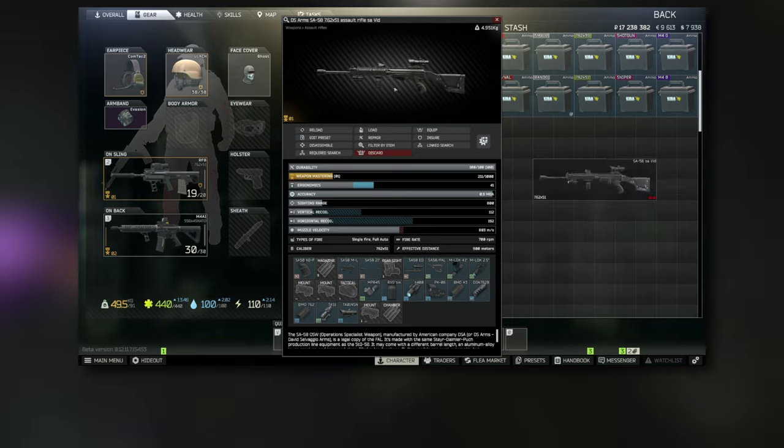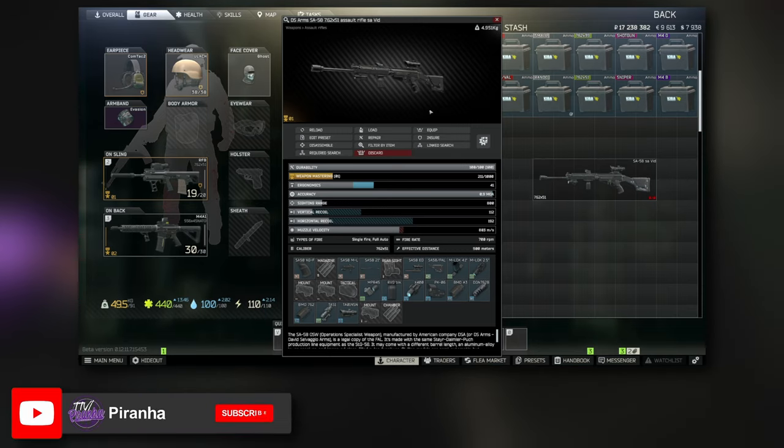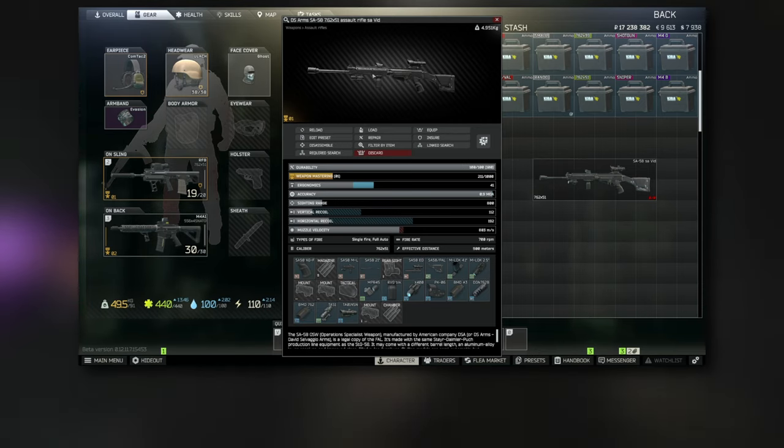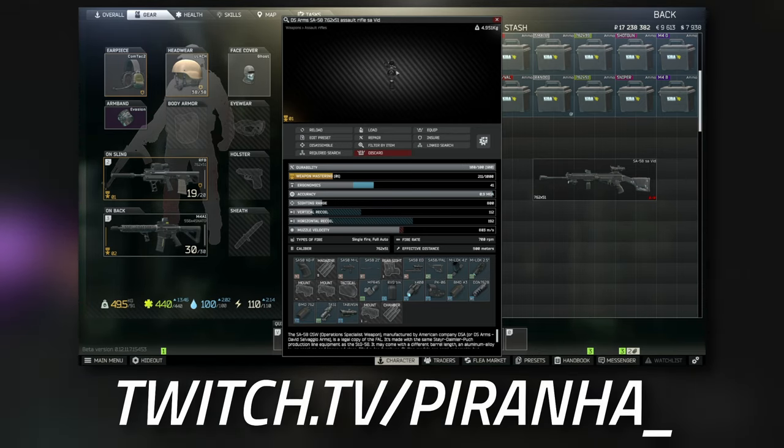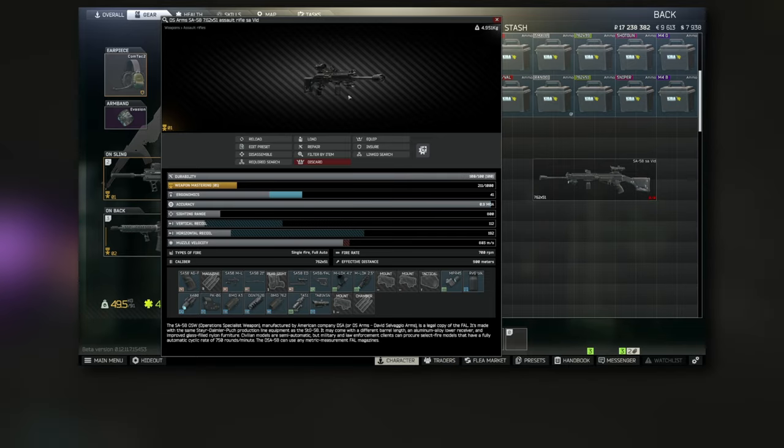The total cost of the gun comes out to basically 30 to 40k. This build has 41 ergonomics, 112 vertical recoil, and 192 horizontal recoil. Hopefully you guys enjoyed this — don't forget to head over to the Twitch channel where we'll be showing highlights of me decimating with this build. I run it on semi-auto because the recoil is a bit nutty.